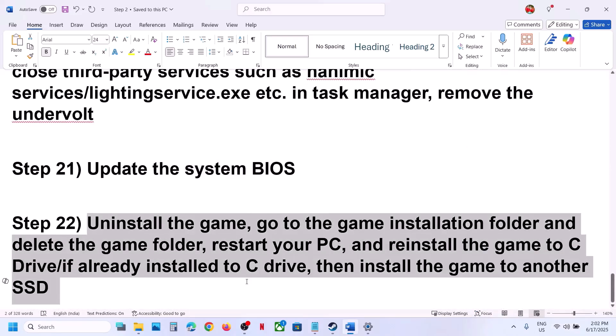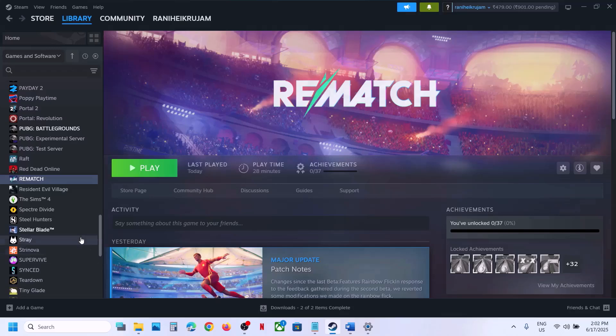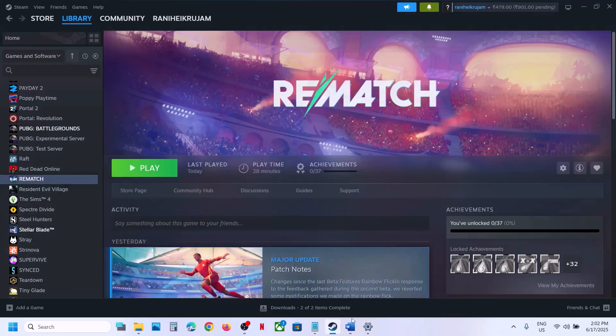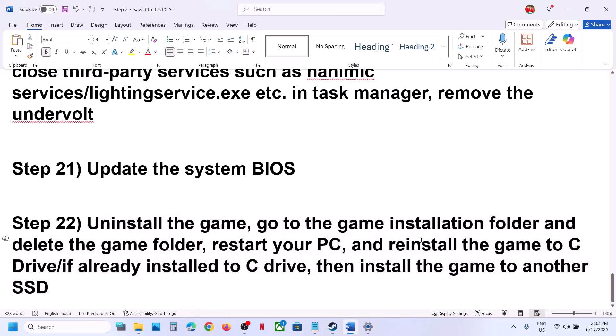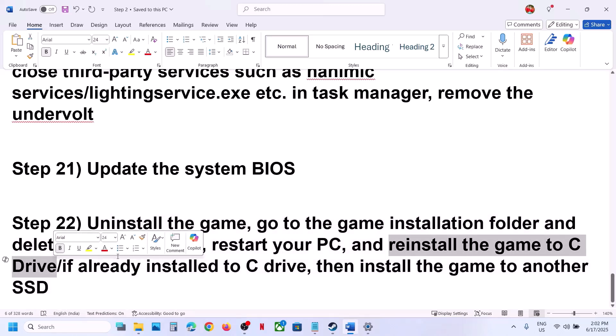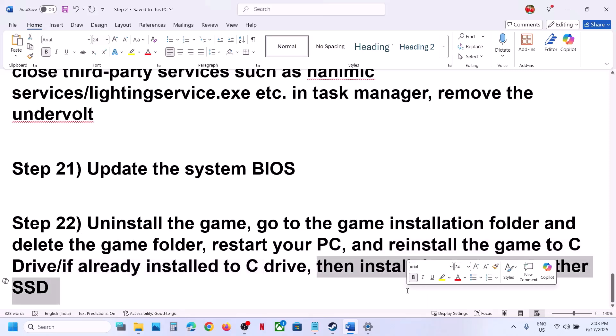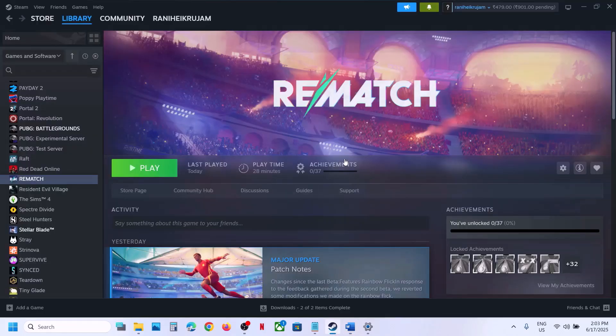The last step is to uninstall and reinstall the game to a different drive. If nothing is working, uninstall the game, go to the game installation folder and delete the game folder, restart your computer, then reinstall. If the game is on a different drive like D or E, try installing it to C drive. If already on C drive, try installing it to an SSD. One of the steps shown in this video should help you run the game successfully. Thank you for watching — please like and subscribe to the channel.